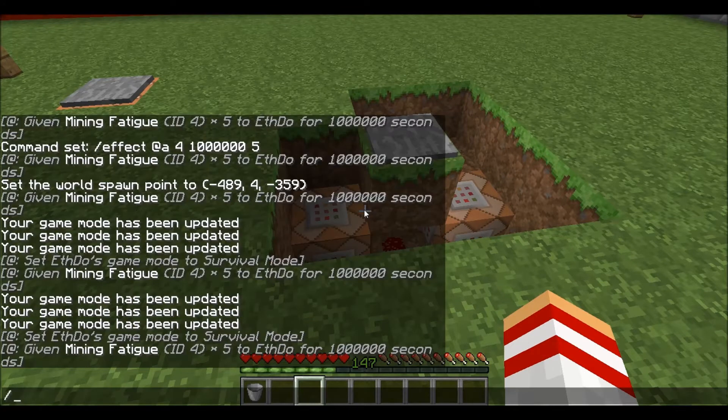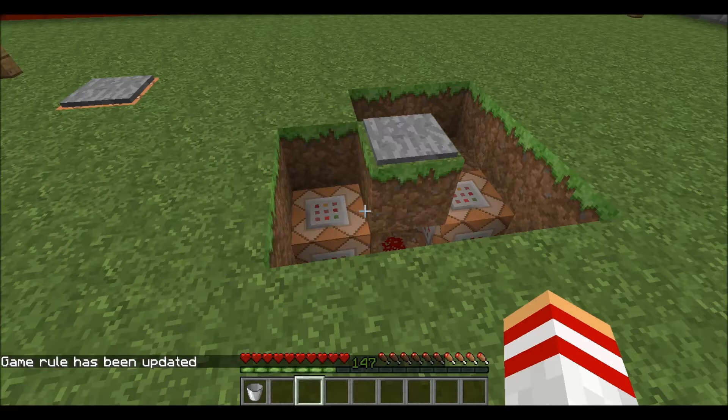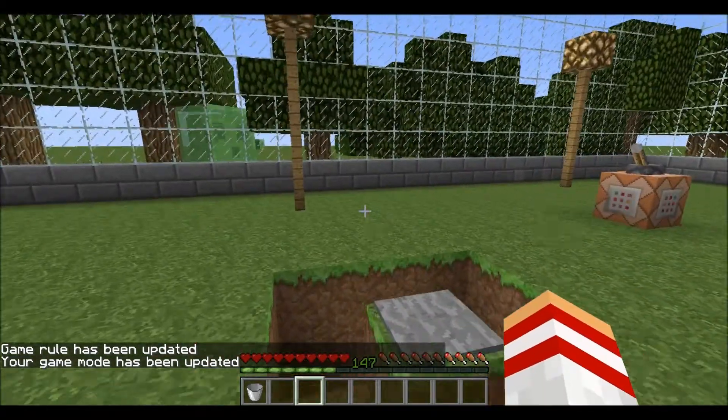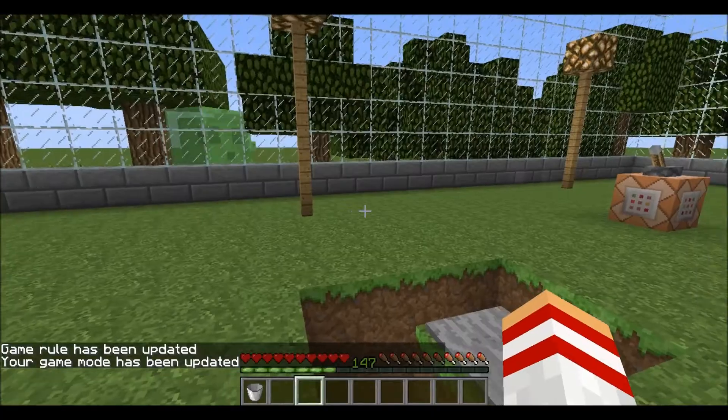To make this even cleaner, you can turn off the command block output. Just type C, hit tab to get the option, and put false. That way when you land on the pressure plate your game mode still updates and mining fatigue still applies, but it no longer shows the chat notification.